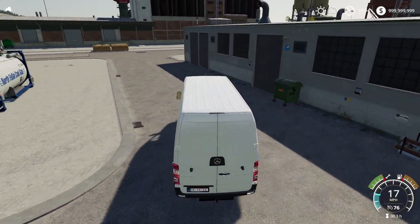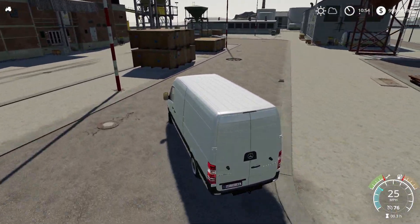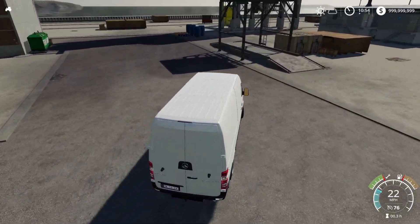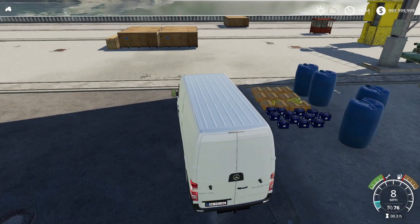We're almost at the location where everything is. It was just like a shipment of stuff, a random assortment of stuff that we got — lots of boxes, extension cords. You guys can see it — it's right here. And we've got some barrels too, in case we need those.